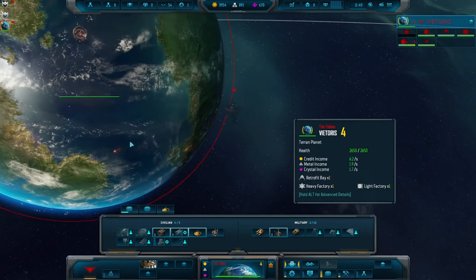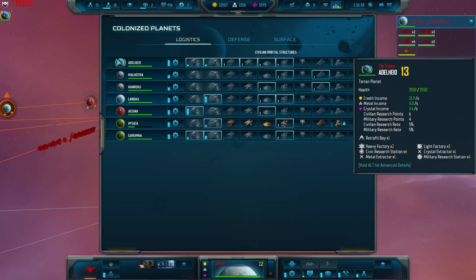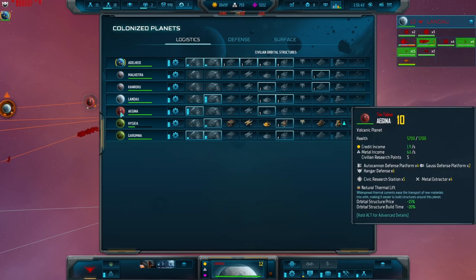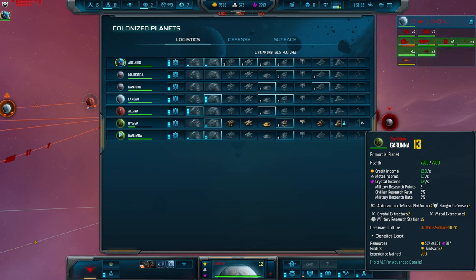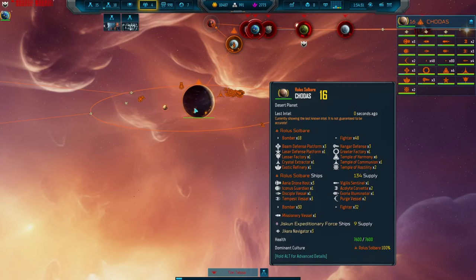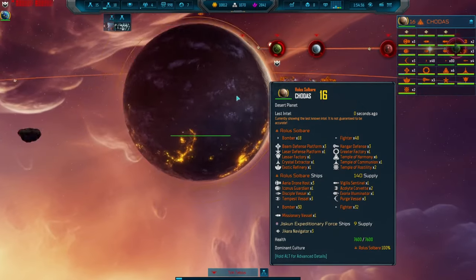The planets themselves can be upgraded across a number of categories — essentially these are generating resources for you. So you're mining from the surface, and you can also build mining stations on asteroids orbiting the planet. You're also generating credit income, and you can upgrade these facilities, upgrade the defensive capabilities of the planet — essentially increasing its health bar — or increase the supply cap on military or civilian structures, allowing you to build more stuff in orbit.